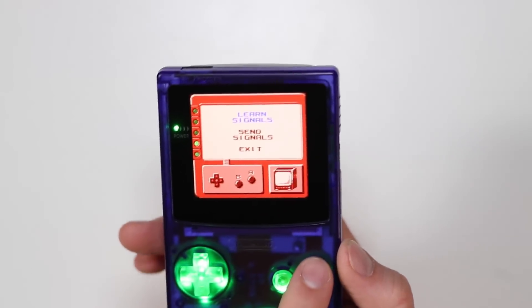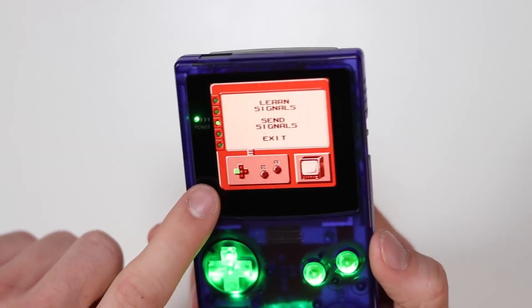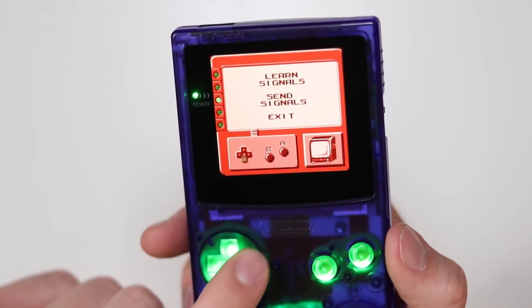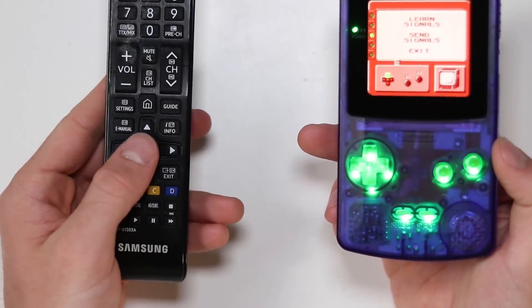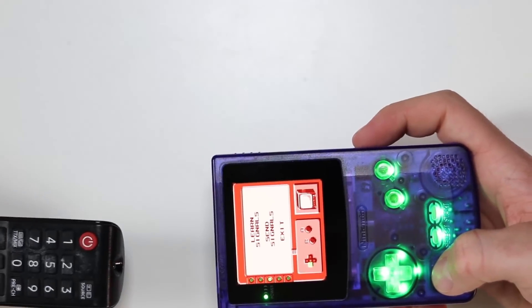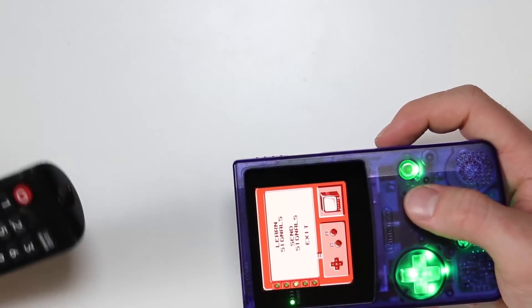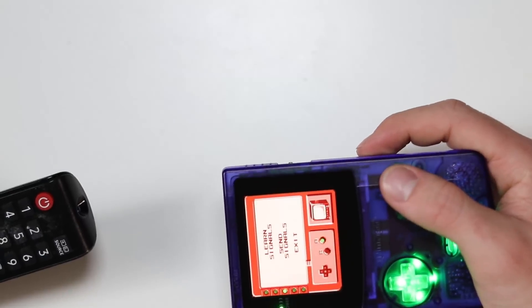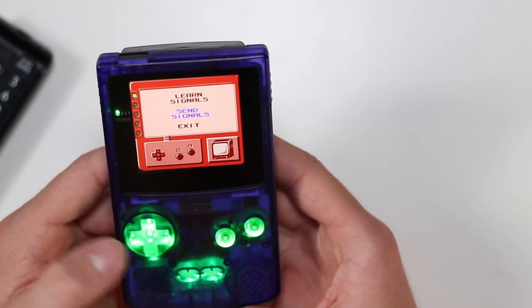So we're obviously going to choose 'learn signals.' There's a little thing down the side blinking, and when we press that it stops. Now when we press the different buttons, it's going to blink in the corner — kind of like a test cartridge, which is really cool. So if we press the up arrow and point it at the remote, we're going to use the up arrow for on. When we press up on the d-pad, we're going to turn on the TV. We go left and do the left one, then right and do the right one. B will have that as volume up, and A will have that as select. That is now coded, and when we press start and select together and go to send signals, this thing is now a television remote.